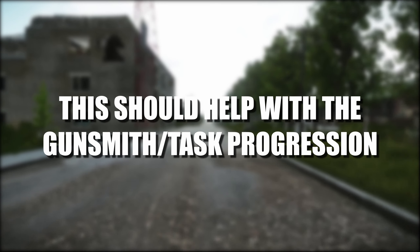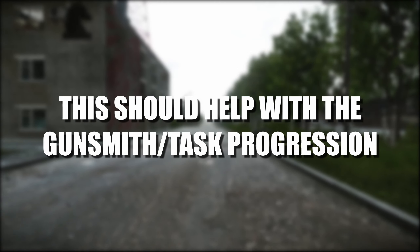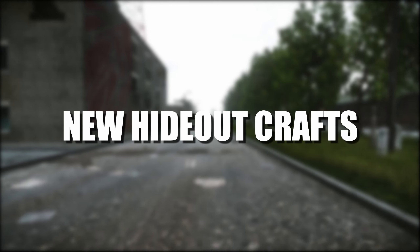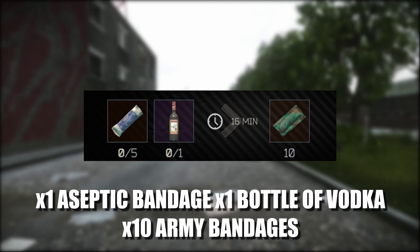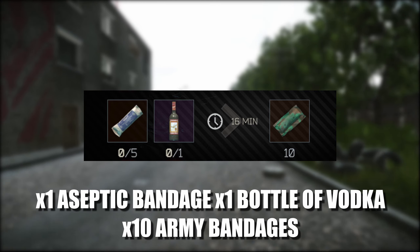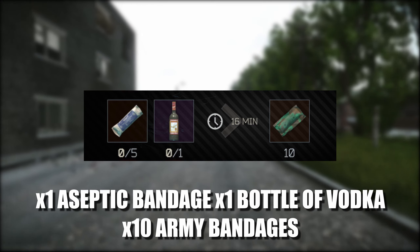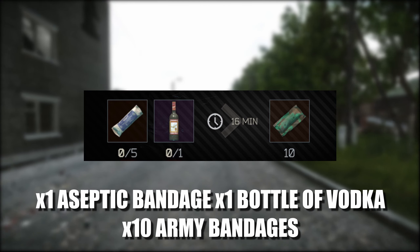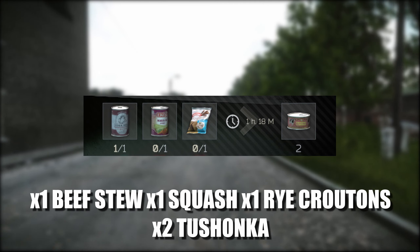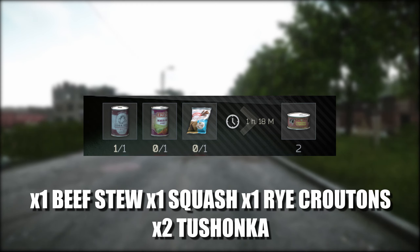One Cyclone, one magnet, and one Nixor with Mechanic tier 2 can get you the MP5 SD. With these additions it should definitely make doing your gunsmith tasks with Mechanic a bit easier. Now on to new additions to hideout crafting, starting off with Lavatory level 1: you can now craft 10 army bandages, which takes 16 minutes. It requires 5 aseptic bandages and 1 bottle of vodka.